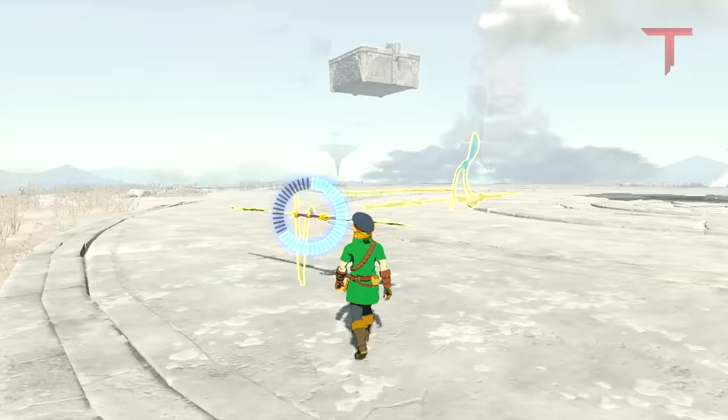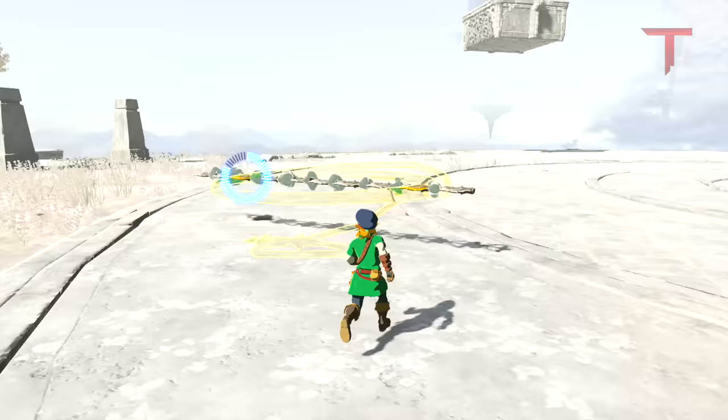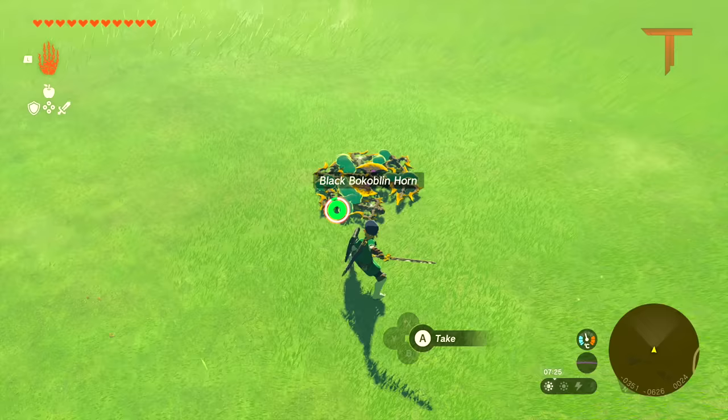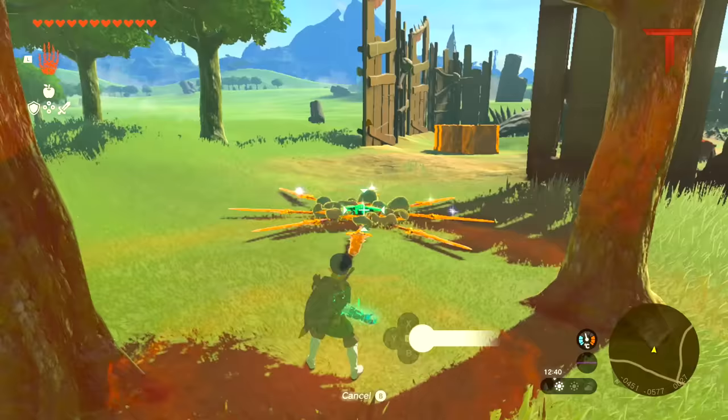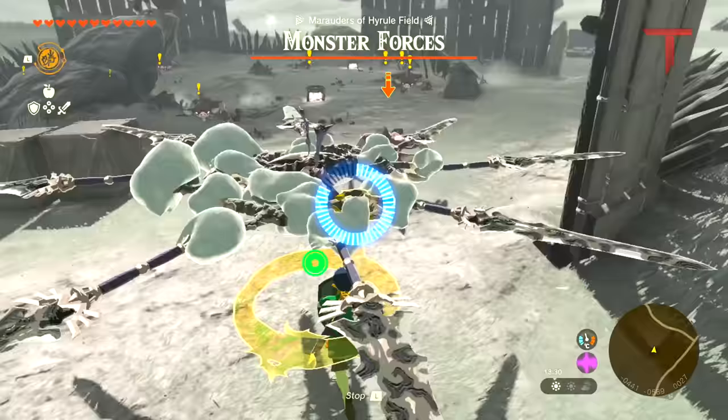Number 1. Rotating weapons will not harm enemies nor Link. However, if a weapon is attached to something else, it will deal damage. Consumable materials won't harm anyone, no matter what we attach them to. We can use this to our advantage and attach weapons around consumable materials, rotate them, and then activate Recall so we can safely stand in its center as it protects us against melee attacks while also damaging approaching enemies.